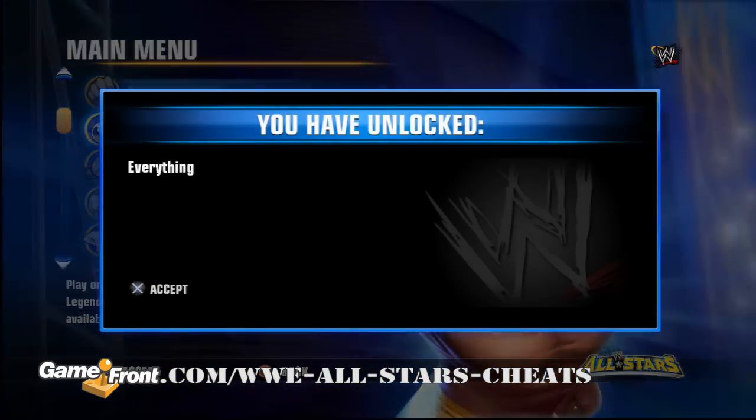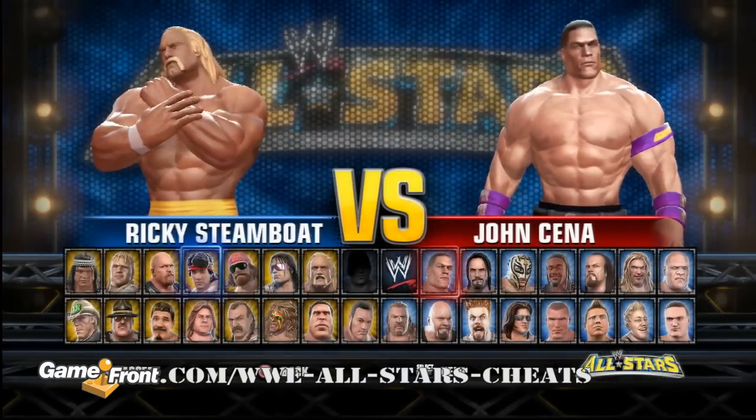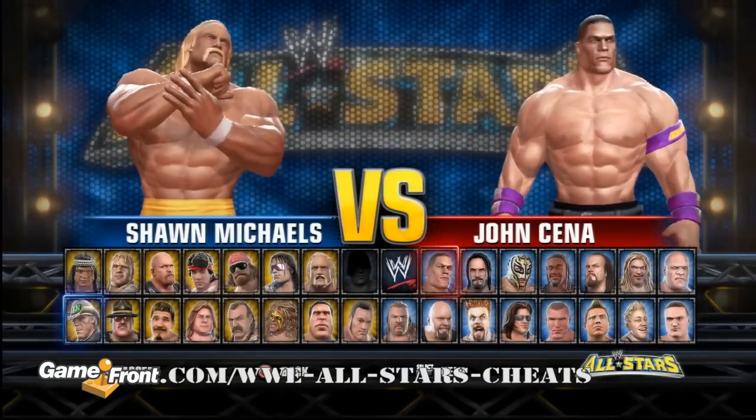You'll get a message confirming the code if you entered it correctly. Now not only will you have all the characters, but all of their alternate costumes, all of the arenas, and all of the entrance songs for use in the Create a Wrestler mode.